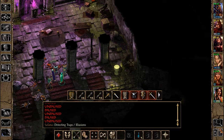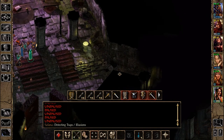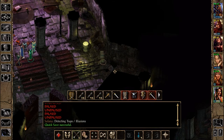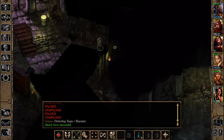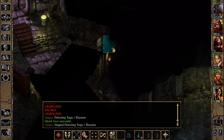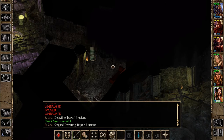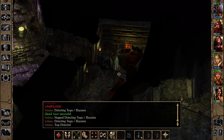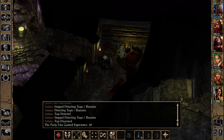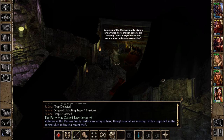I look okay in this room, but down here before these potions run out. Volumes of the Corlaz family history are arrayed here. Though several are missing, telltale signs left in the ancient dust indicate a recent theft.